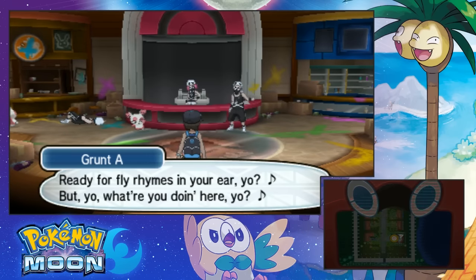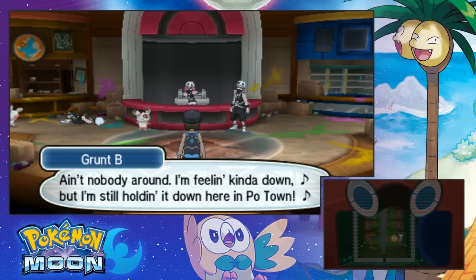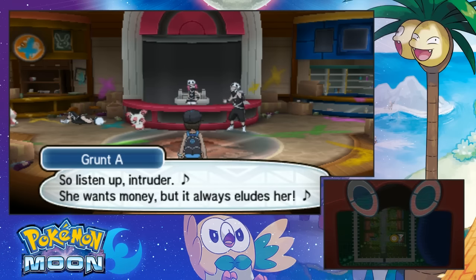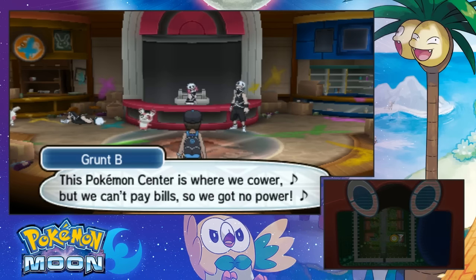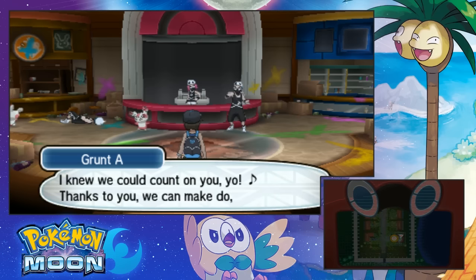Ready to fly rhymes in your ear, yo. But yo, what are you doing here? It's darker than Darkrai up in here, yo. I'm getting scared like I met with a Pharaoh. Ain't nobody around, I'm feeling kind of down, but I'm still holding it down here in Po Town. Hey yo, spin it, Spinda. So listen up intruder — she wants money but I'm always a loser. Team Skull represent, we can't pay the rent. Had a lot of fun but our youth was misspent. This Pokemon Center is where we cower, but we can't pay bills so we got no power. If you give us 10, we'll help you by healing a Pokemon. Dude, that's super cheap! Cash makes us perky, so even though you were a bit jerky, I'll heal up your team so you can do the work.